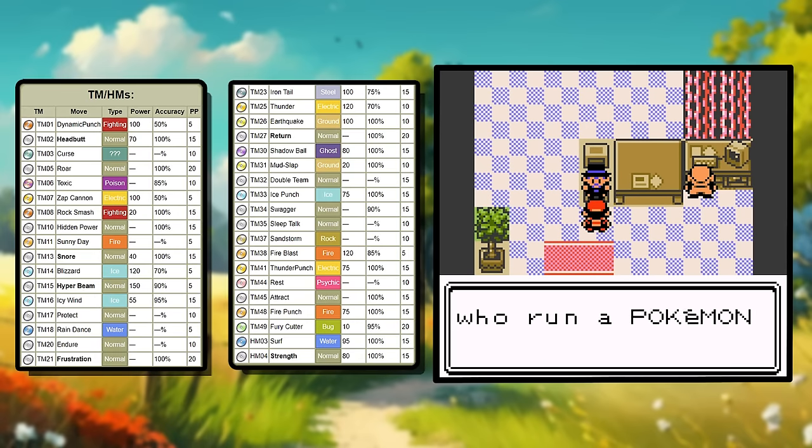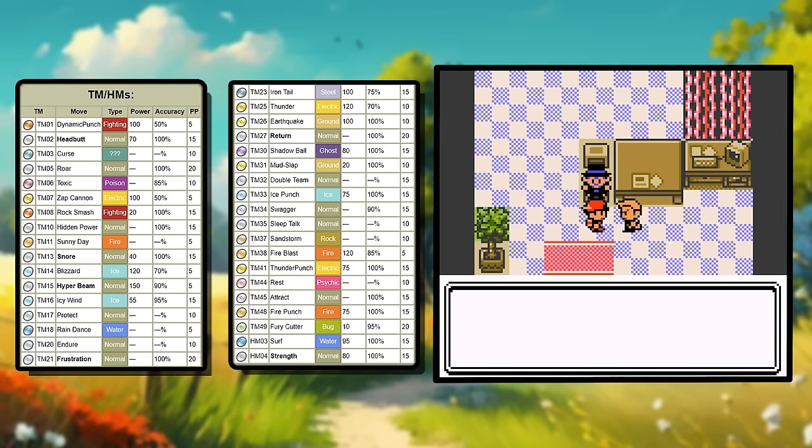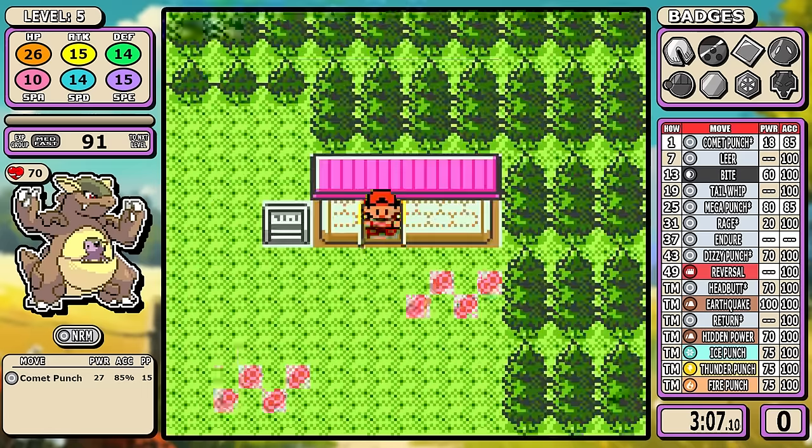The TM list is where the options kind of open up, or at least you'd think. There's a lot of great things here — most of the time you'd be salivating at the thought of getting coverage from the three elemental punches. You also get access to all three tutor moves in the postgame. The important thing is that you see the full list — we'll save the deeper dive for later, but we'll be talking about that special attack a good bit.